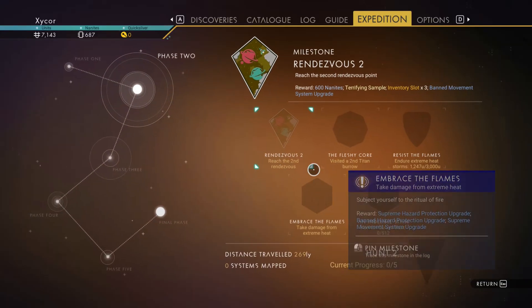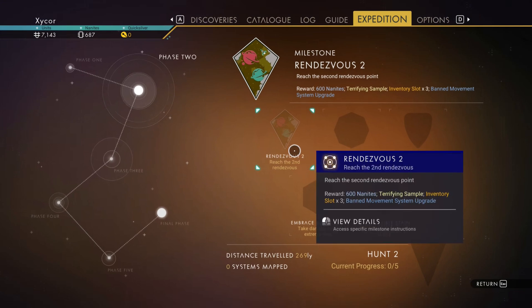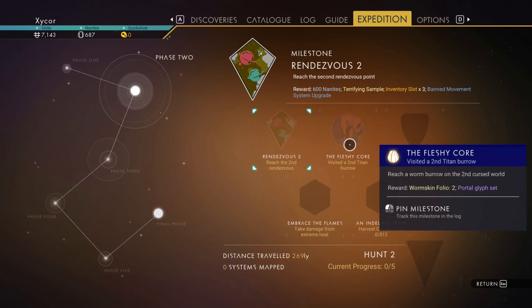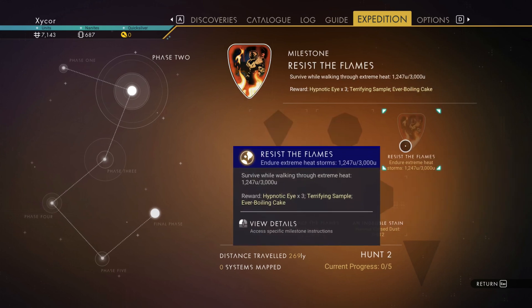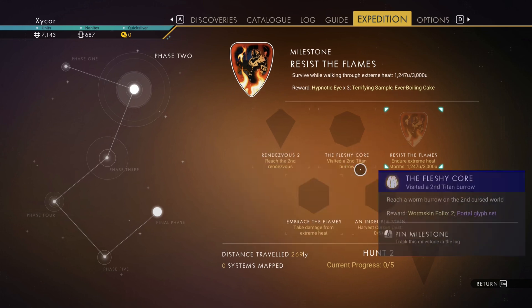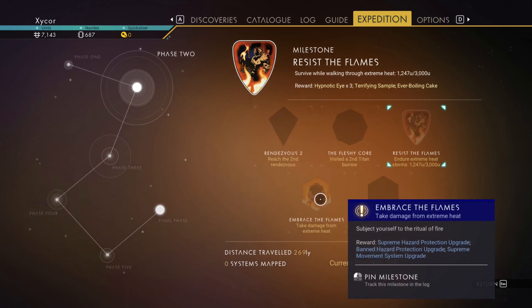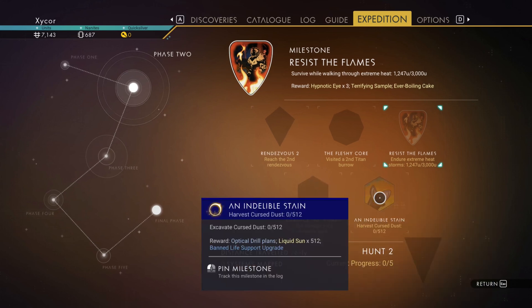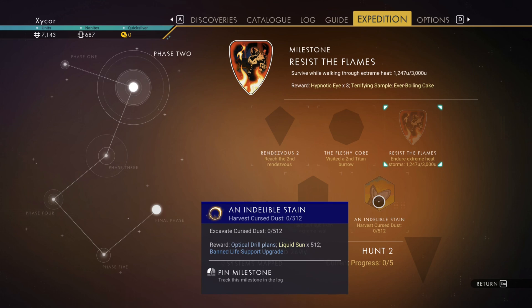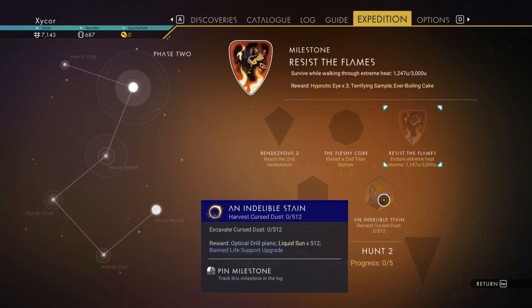Let's check what I have for Expedition stuff to do now. I need to reach the second rendezvous point and I'll get some rewards for that. Then I need to visit the second Titan Burrow. I'll get all the portal glyphs too — the full portal glyph set. And I have to endure extreme heat storms — walk 3,000 units through extreme heat. Subject myself to the ritual fire, take damage from extreme heat. That's going to be a problem. And I need to excavate cursed dust. I think I saw some on the first planet and didn't grab it. That would have been easy then.